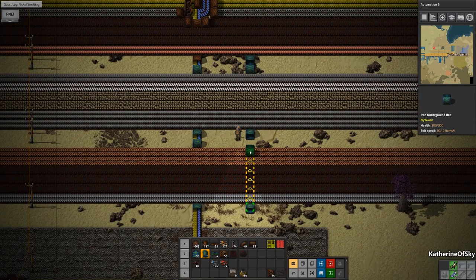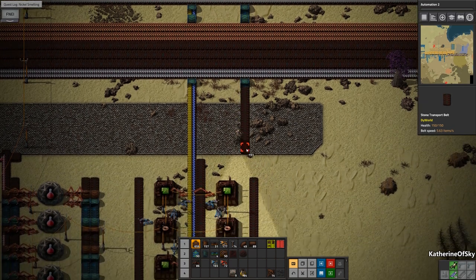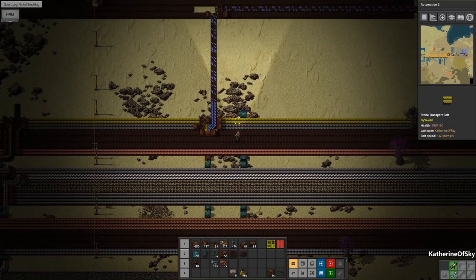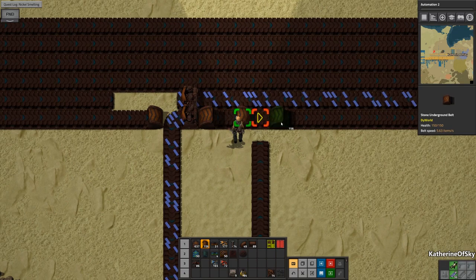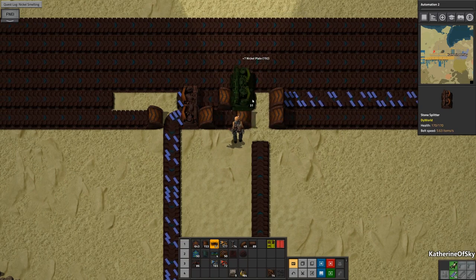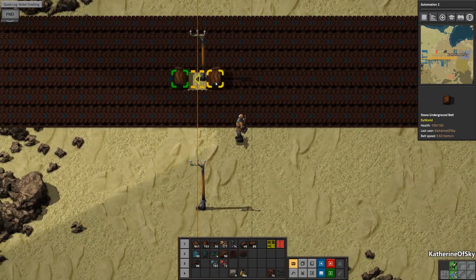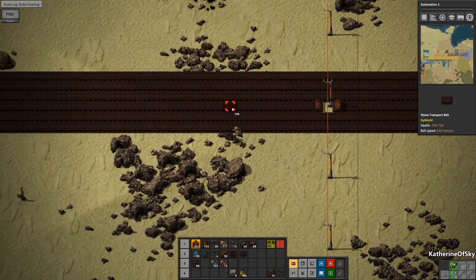A little bit further down — nice. Out of belts, that's not ideal. Hey copper, you're supposed to go in there too. Let's take this up — that goes here. This one goes like this and we're going to make a splitter and take half the belt this way. Because that makes more sense. Where is this thing needed — it's up there, so I think we'll just see it as we go along here.